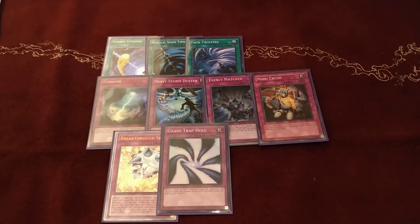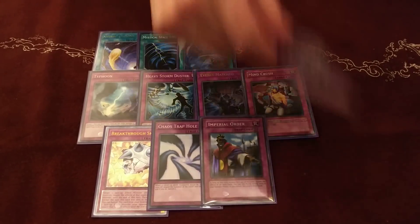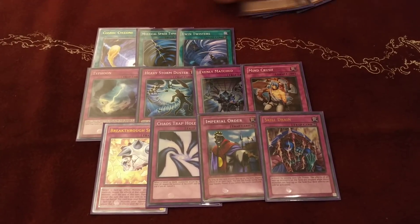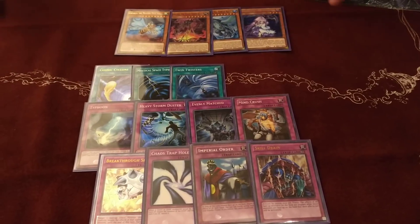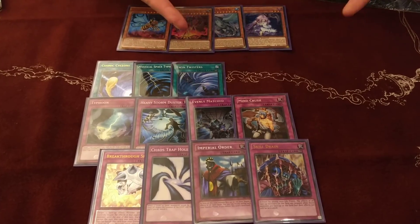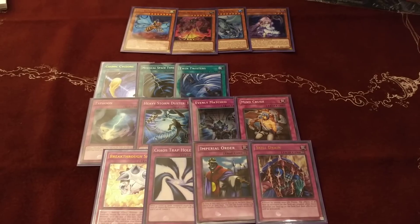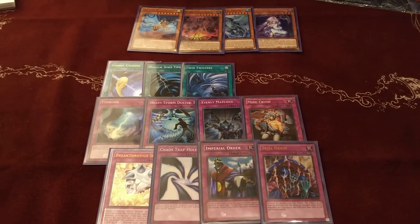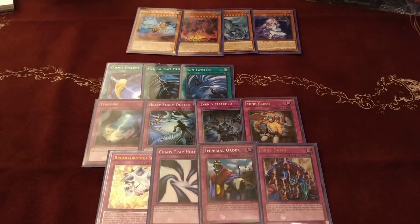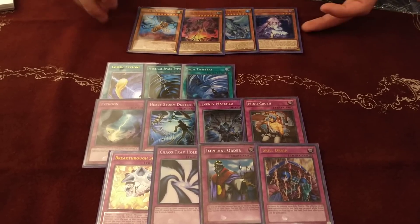Chaos Trap Hole — I saw that quite a few people were playing Invoked variants so I put that one in. And then Imperial Order and Skill Drain. As I was saying about other people playing decks that can inherently do a little bit more than you, you need to have floodgates as an option. These are the two most powerful floodgates in my opinion right now. You can bring them in if you're going first and you've got a chance to just build a little castle on a Beatrice or a Hydralander or something, just have bigger stats than your opponent, and sometimes that can win a game.